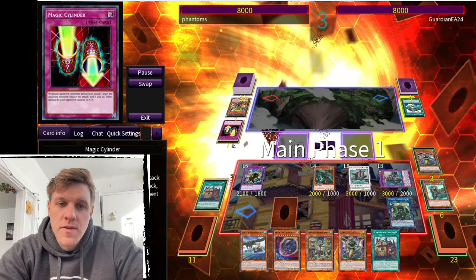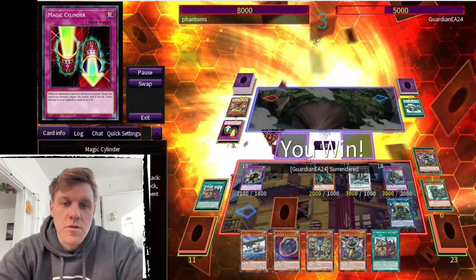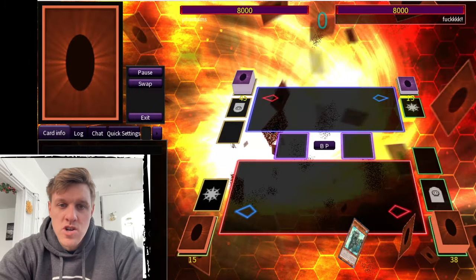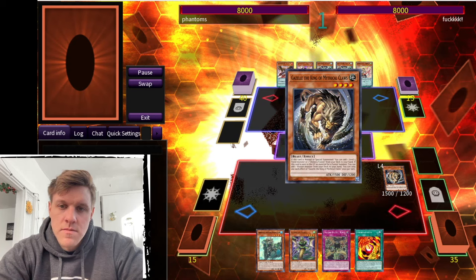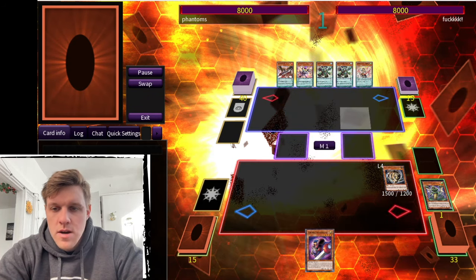Whitebeard summons out Redbeard at the end phase and then we go battle phase — that's eight thousand damage: three thousand, three thousand, and two thousand — and he scoops.